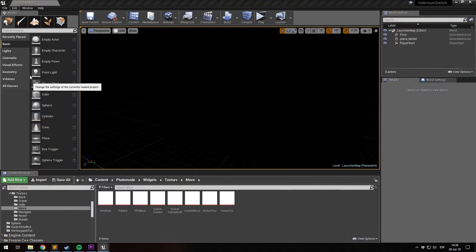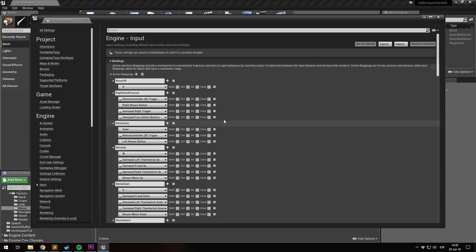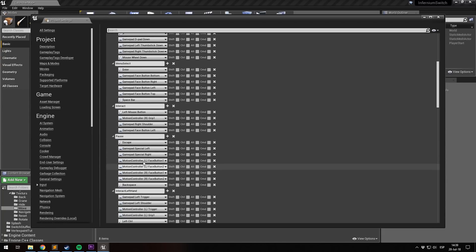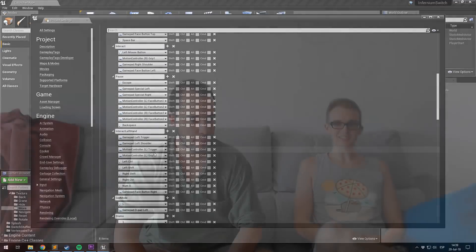Don't forget to set up your inputs in your project settings so that you can map all your inputs to your different controller types. Also, don't forget your user interface needs to update the buttons — from X, Square, Triangle, Circle or WASD to the A, B, X, Y of a Nintendo Switch. When you pass certification, they don't like to see PS4 buttons — they're rival companies. So make sure your user interface and your inputs are all mapped in properly.